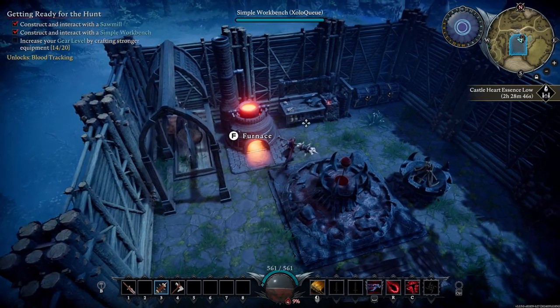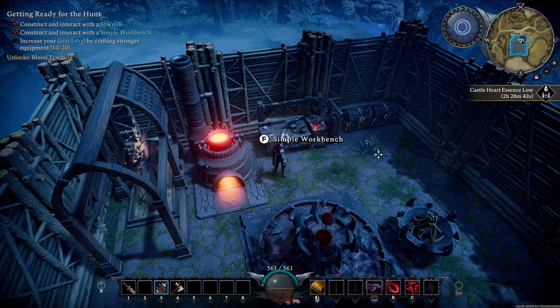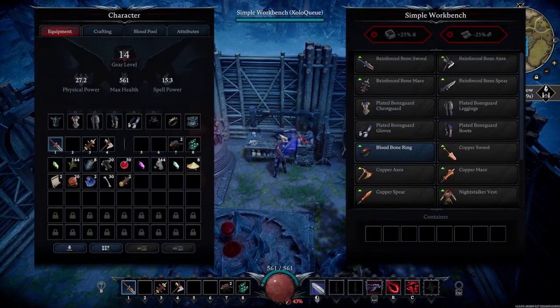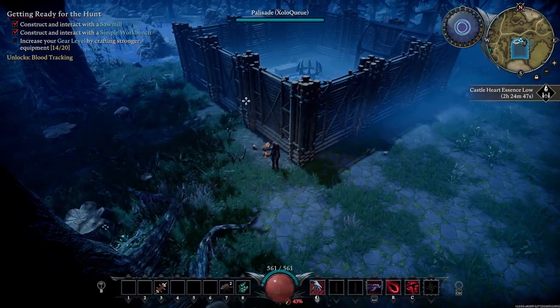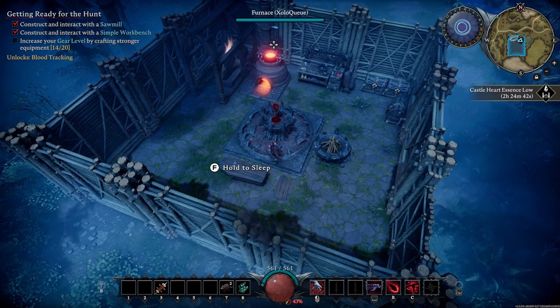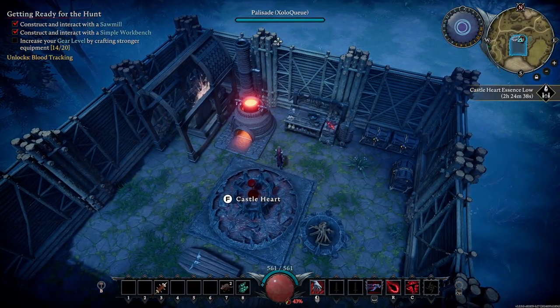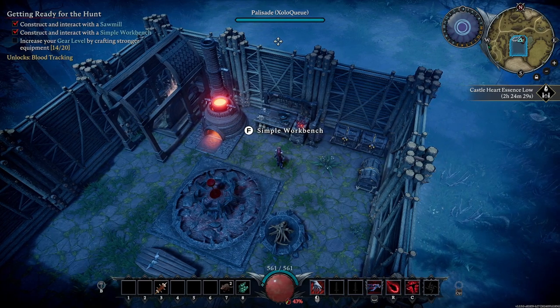I'm going to go get some blood essence and come back to build myself a blood bone ring. Your main focus when you first start out is to make sure you have a good flow between crafting, gathering, and fighting. Evening out your time between those three things is definitely beneficial in the early game, especially when you first start.